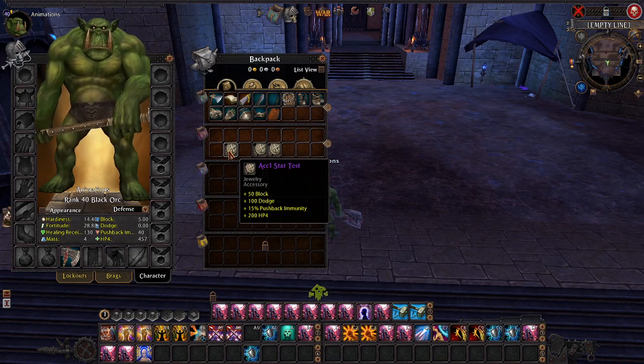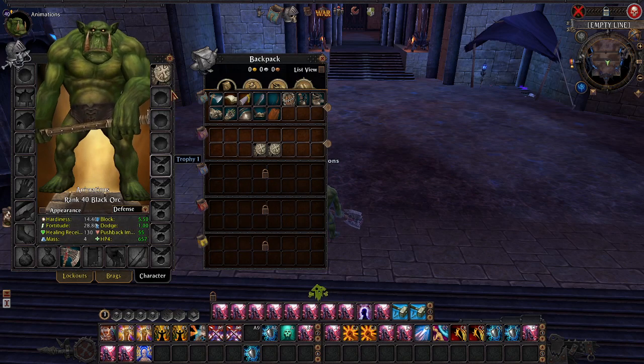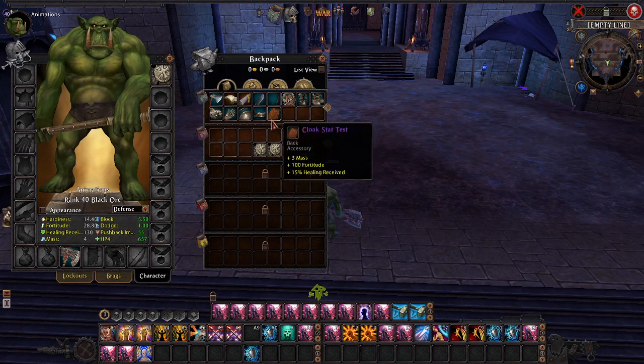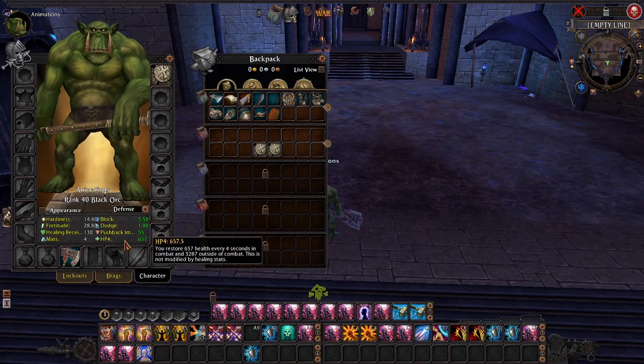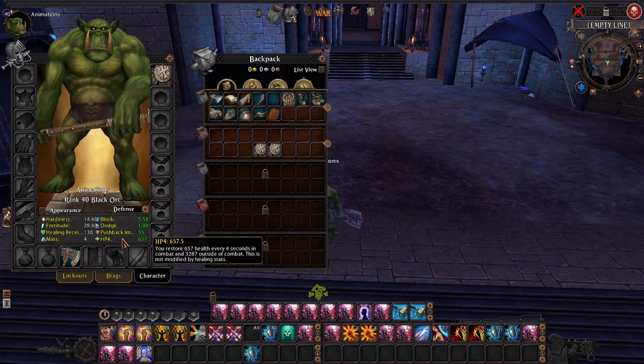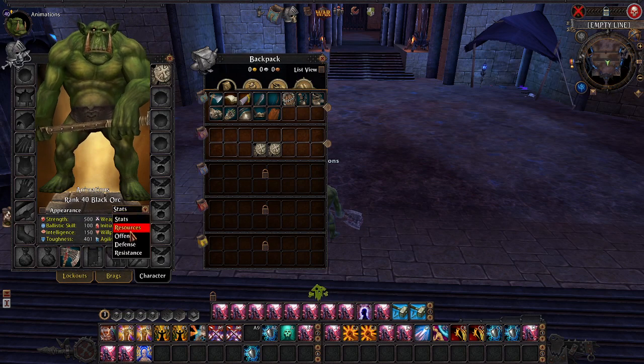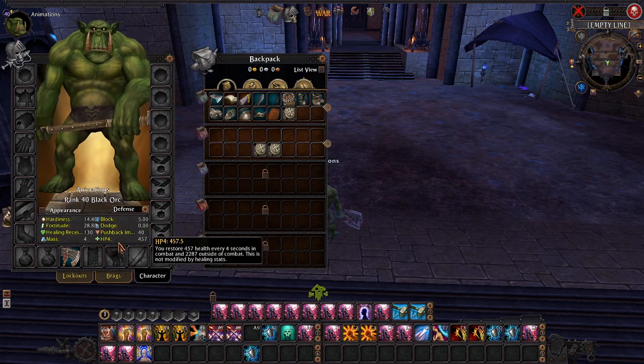Just like crit, potency, hardiness, and fortitude — block and dodge are ratings which are converted. You get 0.5 block from 50 block rating and 1% dodge from 100 dodge rating. Pushback immunity however is a percent, so it goes up by that value directly. HP4 is a linear value. One thing to note is your HP4 is multiplied by five outside of combat, and that's displayed here. This is how Interbellum will handle out-of-combat healing rather than Mythic's original system of 10 HP every couple seconds. Ours is based off your HP4 — you get 120 HP4 for free.